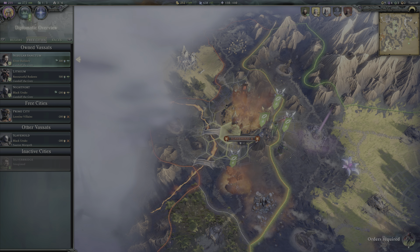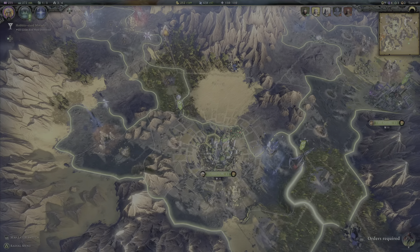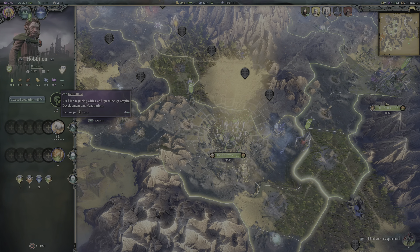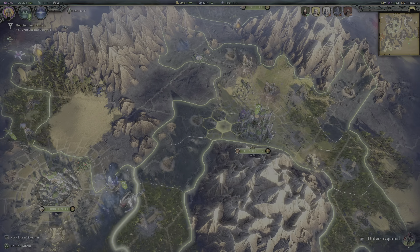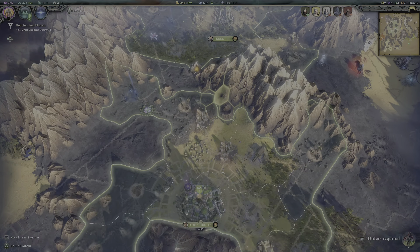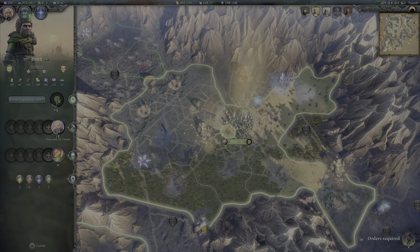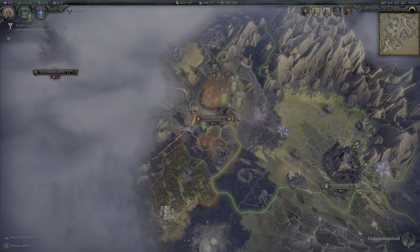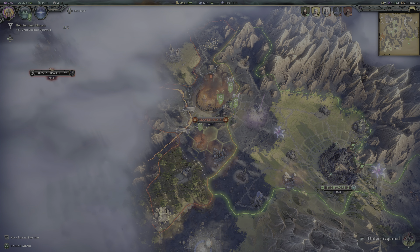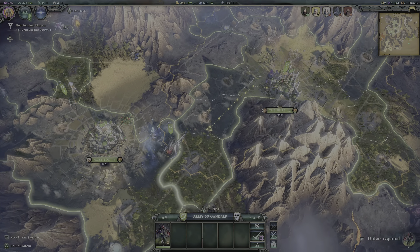They're both at war. We can give the whispering stone back to here. You're happy again. You're very unhappy. A whispering stone gives two stability per turn to your city, up to a maximum of 20 per turn. Orders required — let's go, my little chicken.